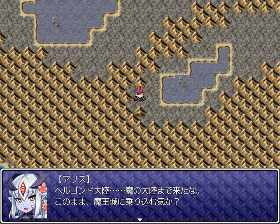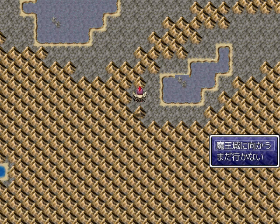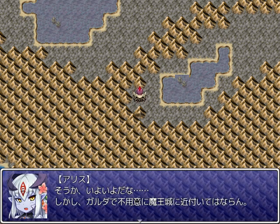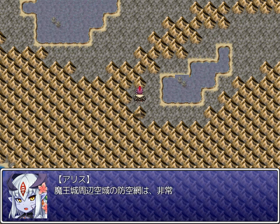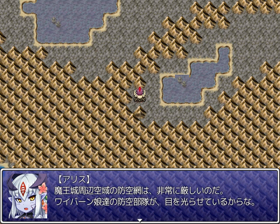We've arrived at Helgondo, the continent of monsters. Do we intend to march on the Marvel Castle like this? Head for the Marvel Castle, or don't go yet. Yeah, might as well. It's time at last. But we cannot fly Galda close to the Marvel Castle carelessly. The air defense net of the Marvel Castle's surrounding airspace is extraordinarily dangerous. The Wyvern Girls' air defense squads are always watching the skies.